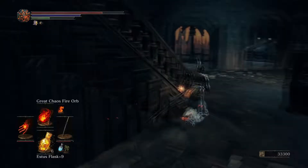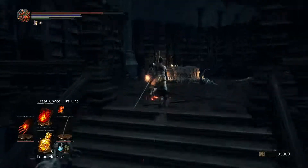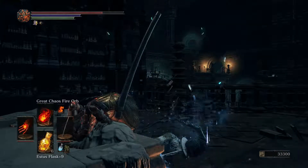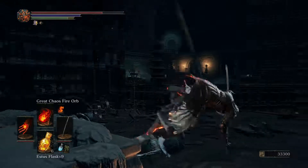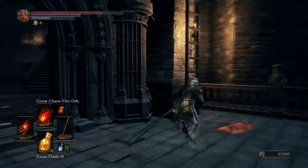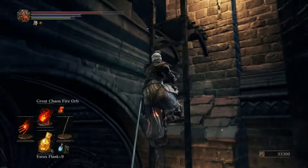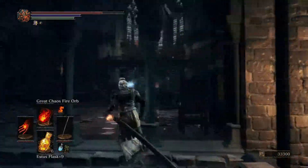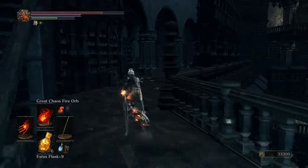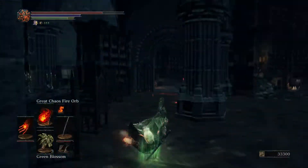Let's get up top. We gotta go this way, get some more wax, and we'll kill the Crystal Sage - and hopefully there'll be a bonfire up there. Perhaps we'll even be able to kill the Outrider Knight - it's a bit of a tough fight, but with magic I feel like we should be able to do it. Where is this gentleman? Are you still hanging out over there? Alright, we're gonna come for you.